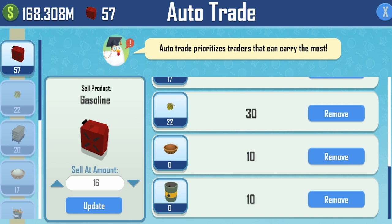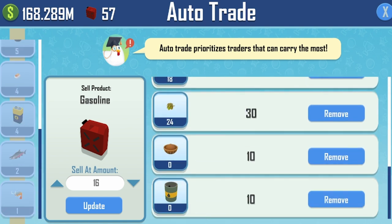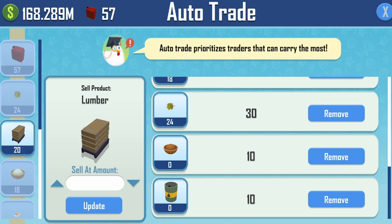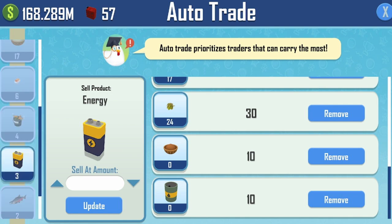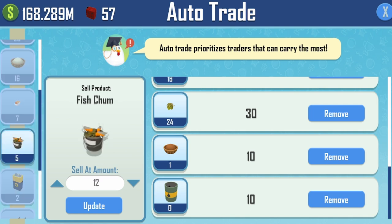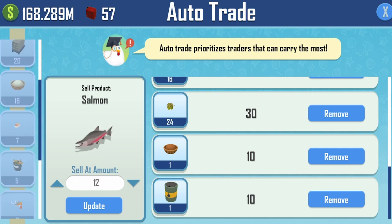Crude oil has a sell-at of 10 just in case it overproduces. I'd also suggest having petroleum at a sell-at of 10, though you should have no issues with petroleum — it should all get turned into gasoline. You don't need to auto-sell lumber, wood, or oak wood even if your lumber yard gets jammed. You don't need to auto-sell energy either, unless you're trying to make space for steel or iron.